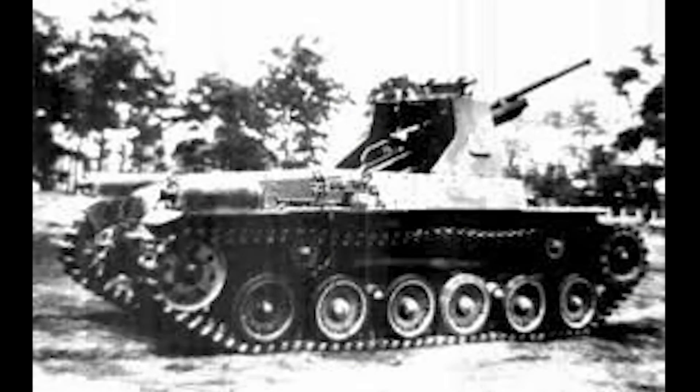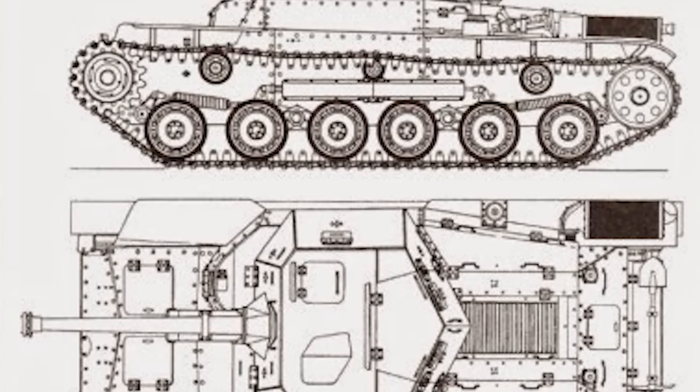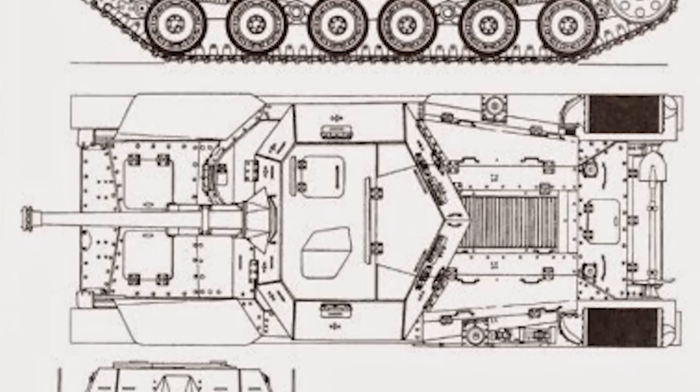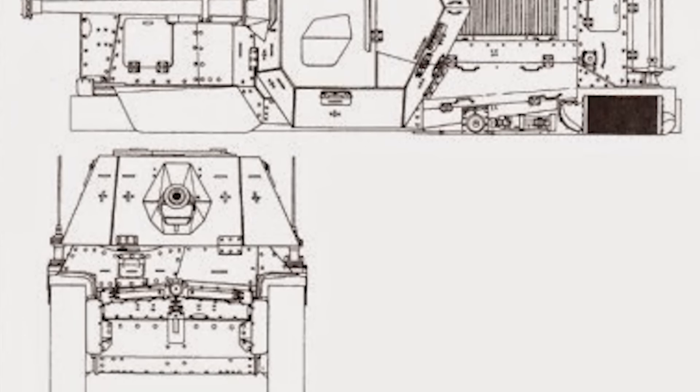The first vehicle, the Ho-Ni 1, was essentially just a Chi-Ha with the turret removed and a makeshift gun shield stuck on the superstructure, with a Type 90 75mm field cannon stuck in the gun shield. The vehicle had two serious problems: first, it was open-topped with very little protection for the gun crew; and second, there was no direct vision periscope — no direct sight in line with the gun — making aiming quite difficult. These issues would not be solved until mid-1943. It wasn't until late 1944 that another prototype was ready that had figured out most of these issues, which ended up being the Ho-Ni 3.